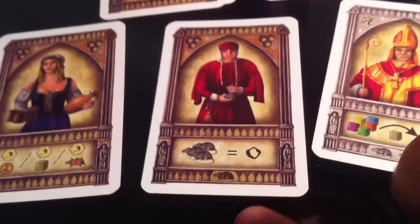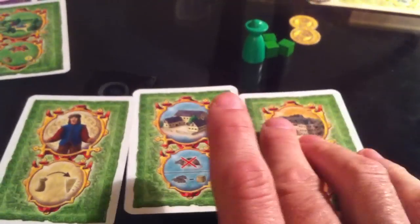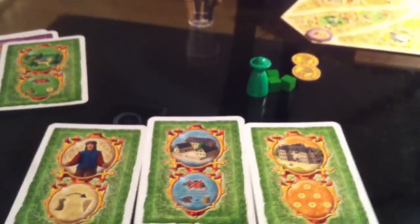At the end of the turn, rat counts go up by 3 from the townsfolk cards. Jen's rat count goes up 3. Mine would go up 3 too, but with influence at the hospital mine only goes up 2. We're both keeping our rat population under control, though Jen is getting dangerously close to 9. This is the last turn of year 1, so we'll see the final 3 cards of the 9-card set.